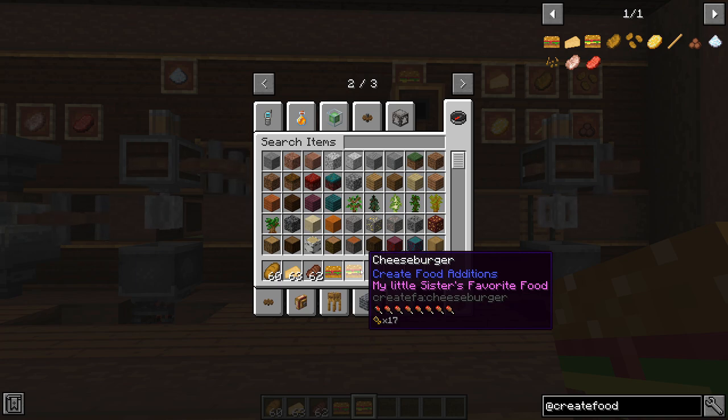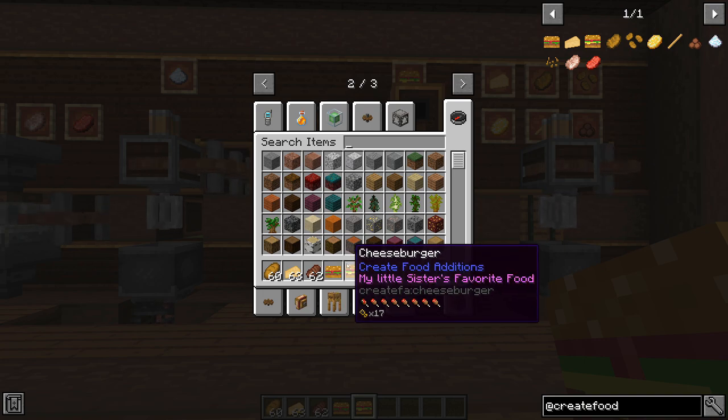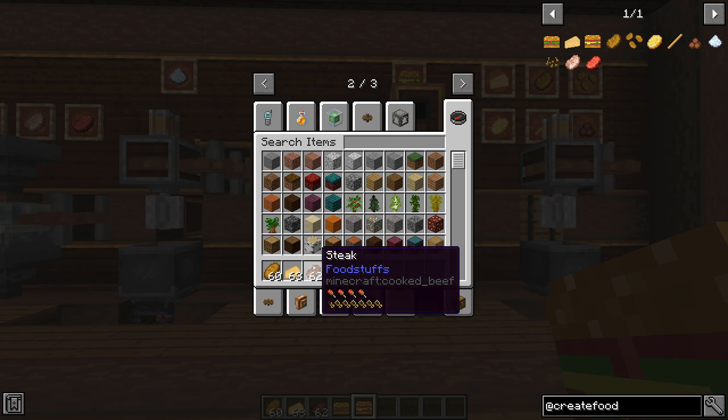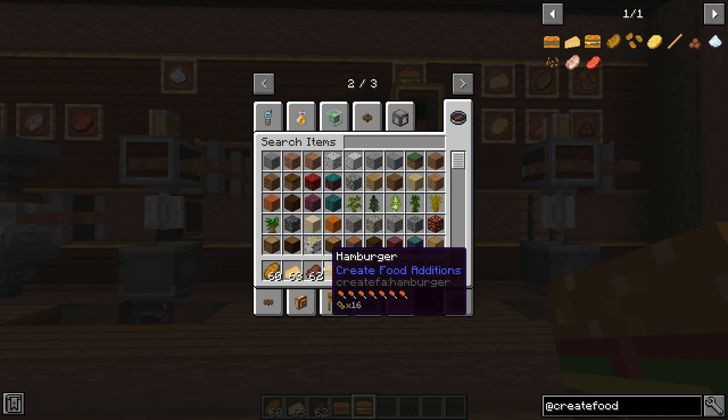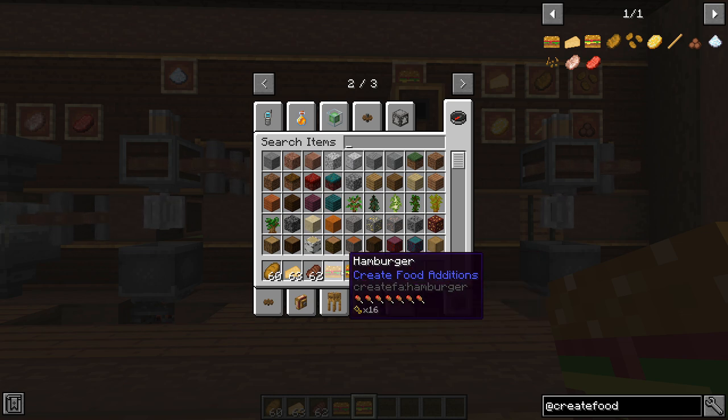Both the hamburger and the cheeseburger are amazing food in the game. The hamburger gives you seven hunger haunches and 16 saturation, and the cheeseburger gives seven and a half hunger haunches and 17 saturation — both blow steak out of the water. So if you just take a little bit more time to set up your infrastructure to craft these items, it's definitely worth it.